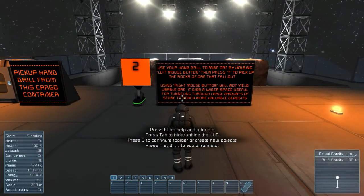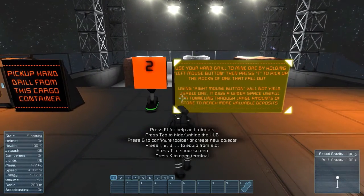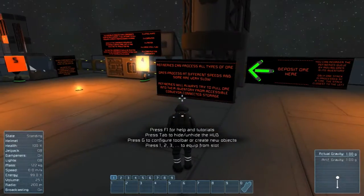Use your hand drill to mine ore by holding the left mouse button, and press T to pick up the rocks so the ore will fall out. We're in a gravity field so it falls down; in space it'll just float around. Using the right mouse button will not yield useful ore — it digs a wider space useful for tunneling, but you don't get the deposits. We figured that out already in the last tutorial.